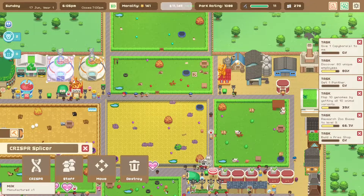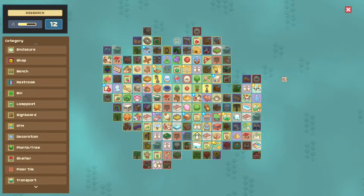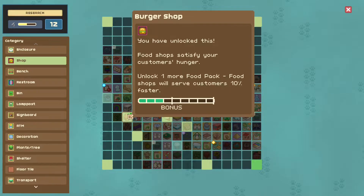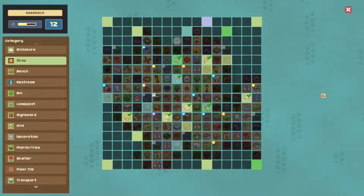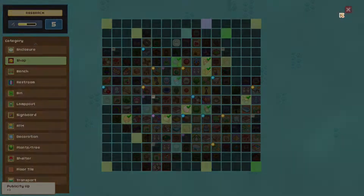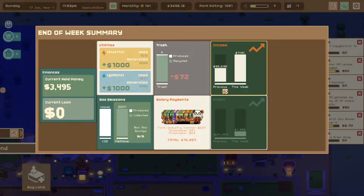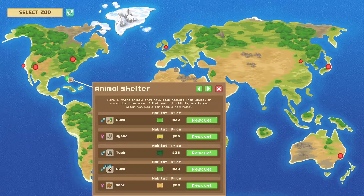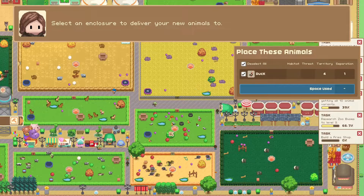We cannot unfortunately build a fry shop yet because we haven't researched it. I don't even know where a fry shop would be - shops. I need specifically that food pack. I think the pizza was part of that - yes it was. The food pack - there it is. Pretzel shop! Problem solved. I should probably actually do stuff with the pretzels, but I should also not spend more money.